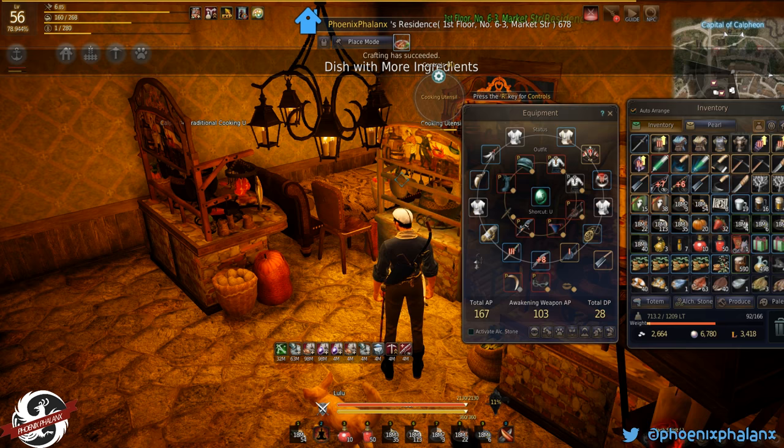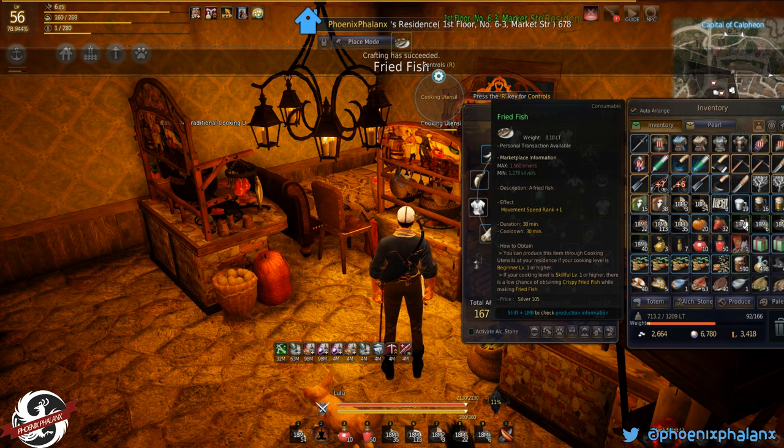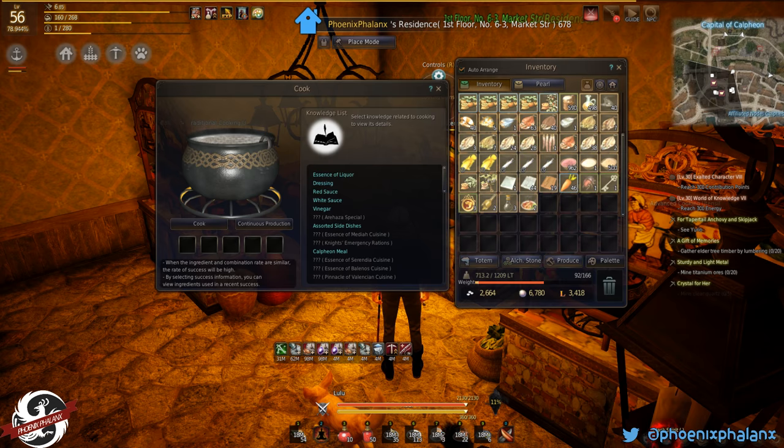So there we go. Fried fish is actually a buff — that's why I have timers on here. And it's movement speed rank 1+. But I wouldn't recommend actually using it. Instead, I'll show you in just a minute how to use that for imperial delivery.